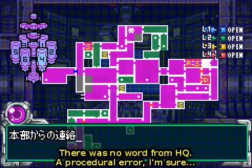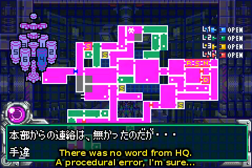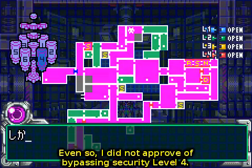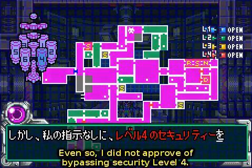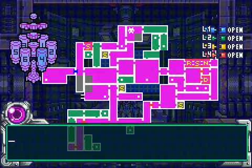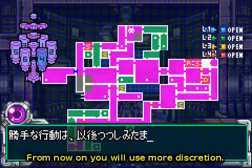What will he have to say to us? He's a little bit shocked that we upgraded our stuff, but that's okay. He's a little pissed at us for bypassing security level 4. Yeah, so... sorry, bro. Had to do it. Can't really help it.